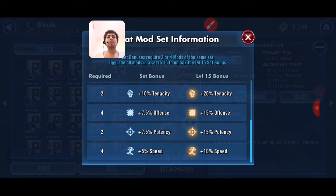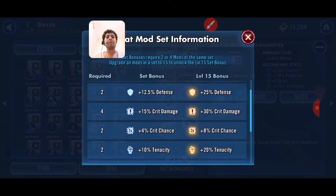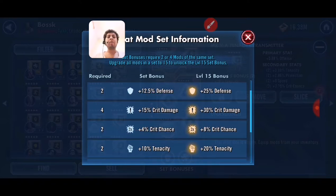But there are 3 kinds of mods that need 4 of them: speed, offense, and trick damage. Those are the only 3 kinds of mods that need 4 of the same in order to get the bonus.